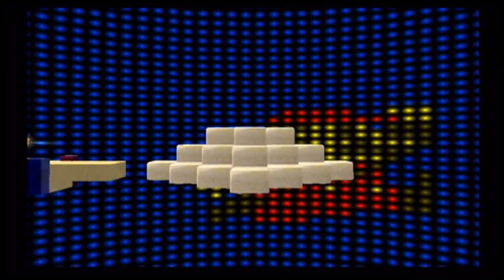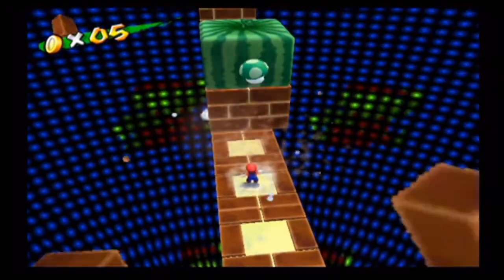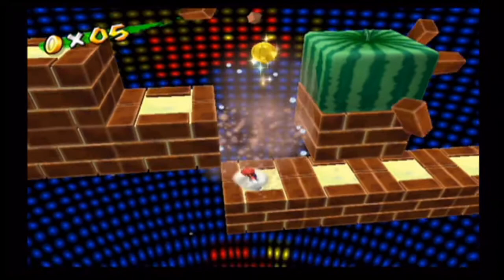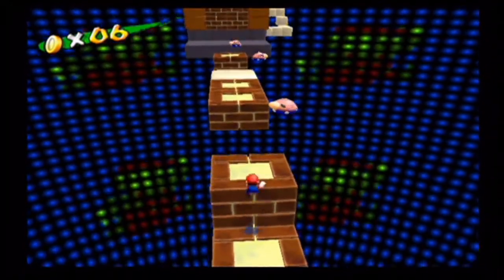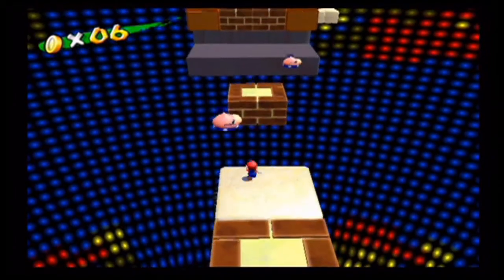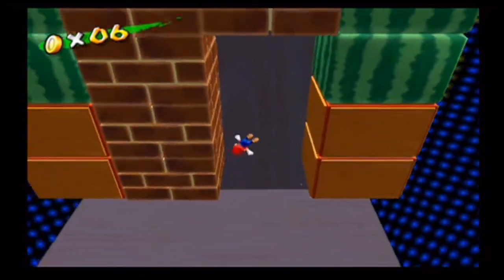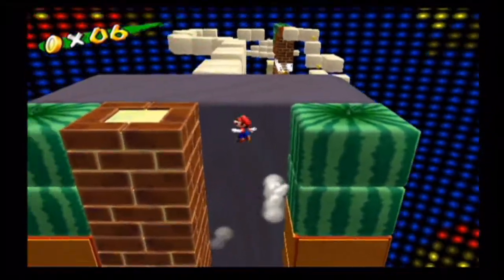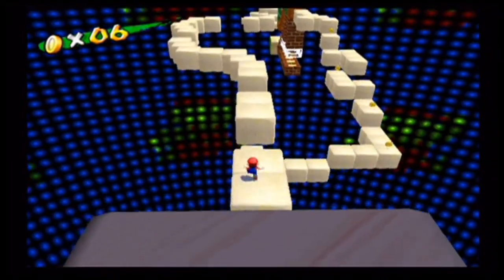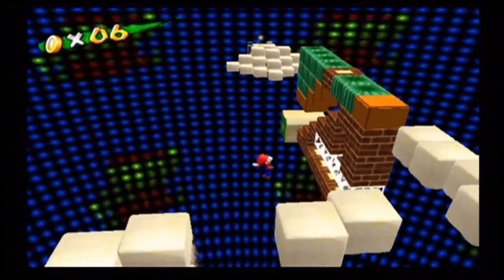From here, we transport into the next secret obstacle course. Most people get a lot of trouble with this obstacle course, probably because of what happens towards the very end. When you come across the rotating gear at the end, there's an annoying occurrence with slope detection — sometimes you can be safe with it, but sometimes you might mess up or slip up and have to restart the whole process again.